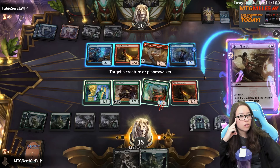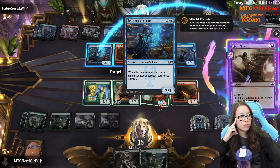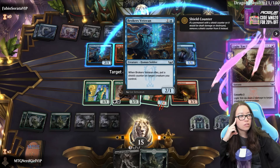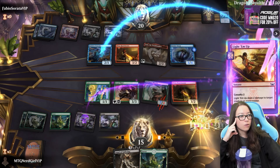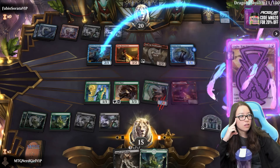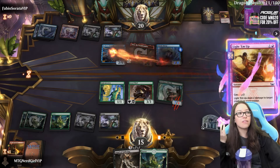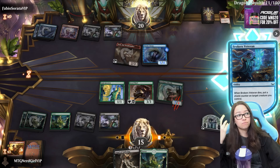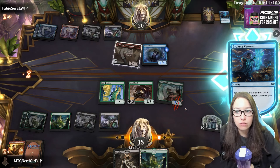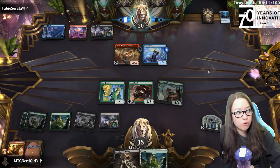We're going to do this - we're going to target this one first, and then this one, so that way they can't put the counter onto this. We auto pay. We're going to sac this and target this one next. They can put a thing on here but now they don't have great targets for the Jacks, which feels fine. Now they won't continue to get free shield counters to prevent us from bashing them in the face with the Freelance Muscle.